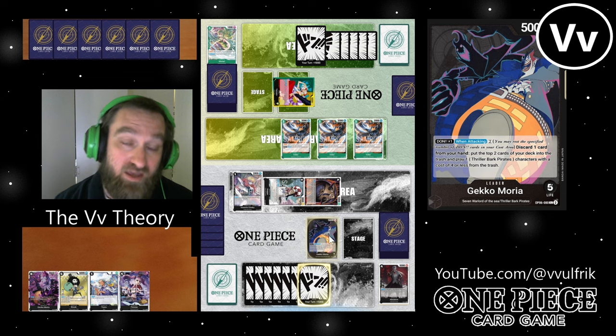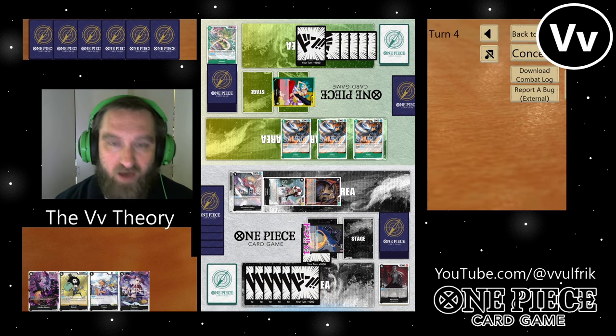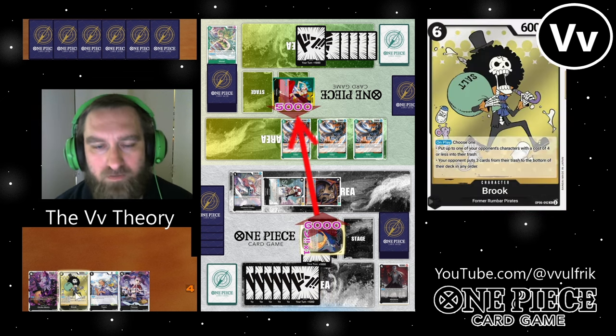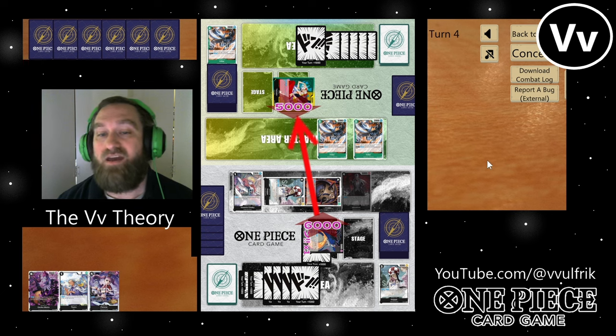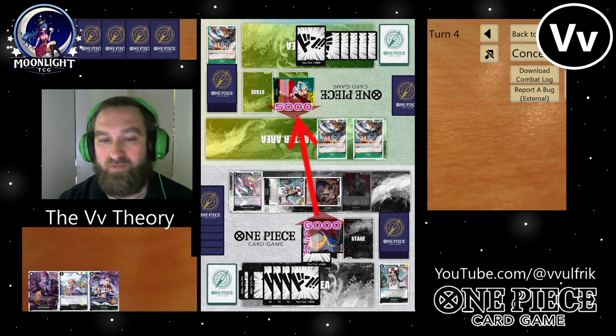I don't want to lose any life because as soon as he gets me down to three life, which is just one attack from his leader, his leader's activate-main is turned on — and so are any kind of triggers he might be running, like Kikaiju or Nekomamushis. So I don't want to give him any life if I can help it. I swing five at life here to use that Monet blocker I have on the screen. I don't care about the Killers because he has no Dawn attached to them.